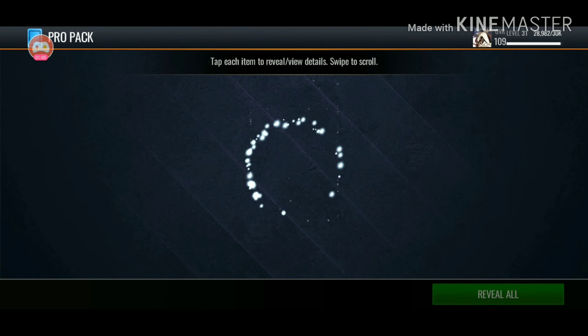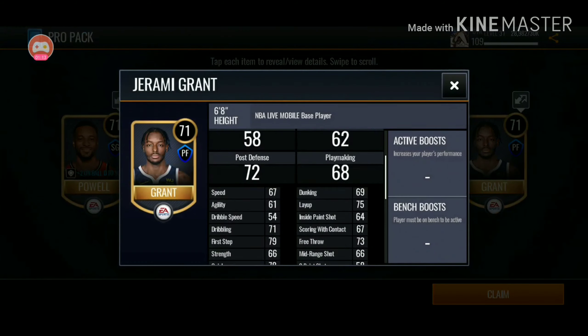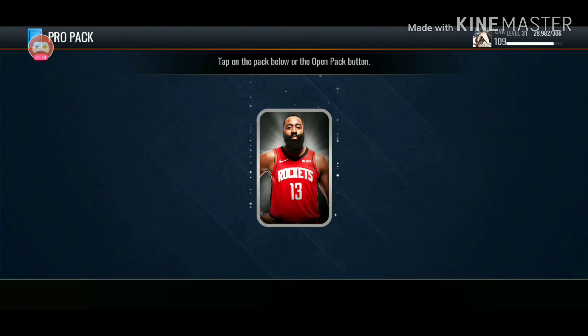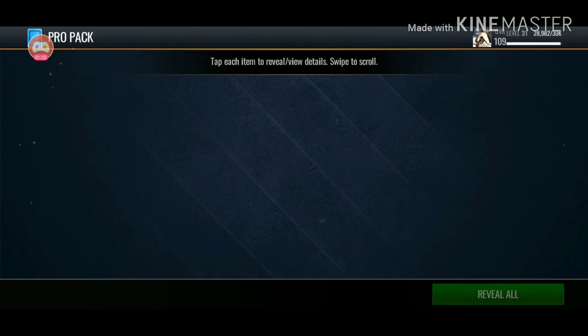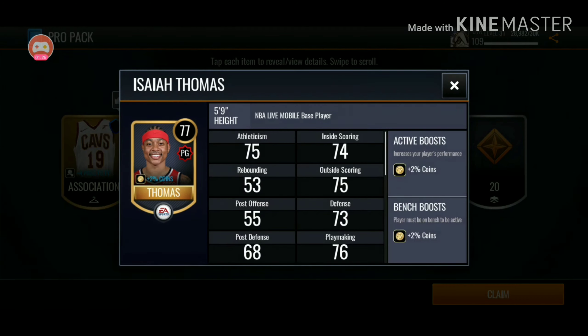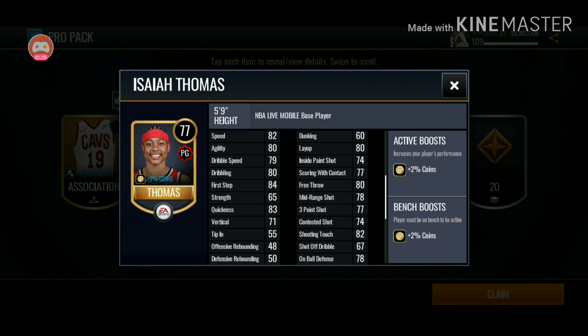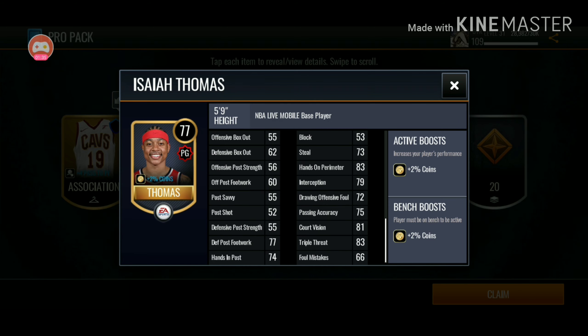Let's see what we get out of this pack right here. Another Pro Pack. We get a Norman Powell with a plus two on-ball defense at shooting guard, Harry Stotts, and my favorite player in the league, Jeremy Grant — only a 71 overall, getting snubbed out here. We got two more Pro Packs left. We get a 77 overall Isaiah Thomas with a 77 three-point shot. 78 on-ball defense? 82 — this card might be really good.